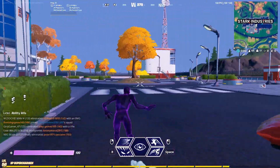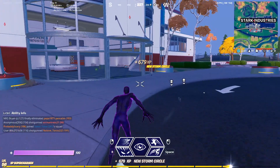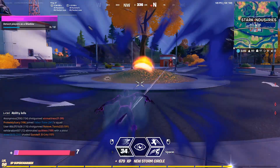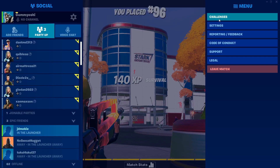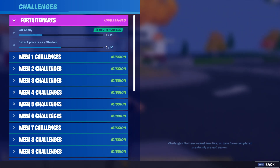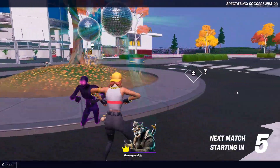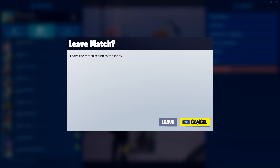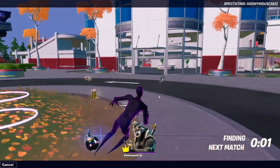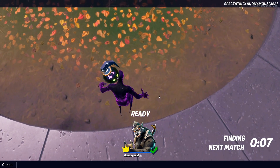For the next challenge, all you need to do is land at Stark Industries because there's typically a ton of people there, then just scan. We're going to die in the process but we got five out of ten on detect players as a shadow. For those of you that don't know, this challenge just requires you to press the R button and you will detect players in a nearby area. Do this twice and you will complete this challenge and finish all your Fortnitemares Week 2 challenges.